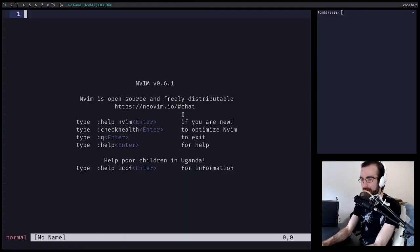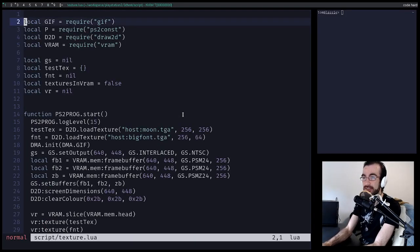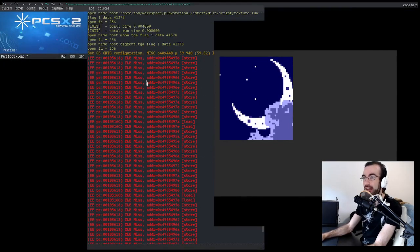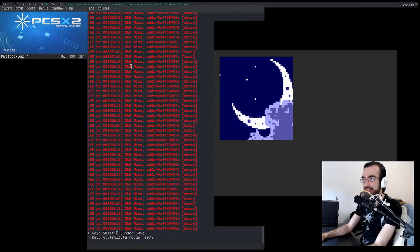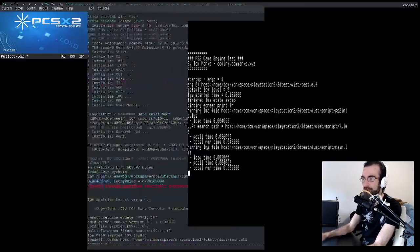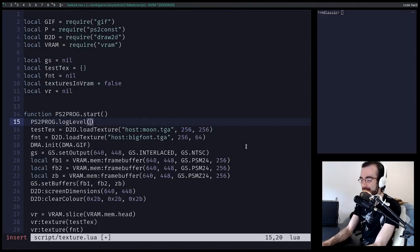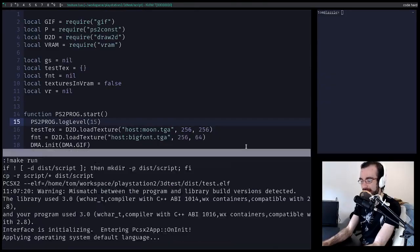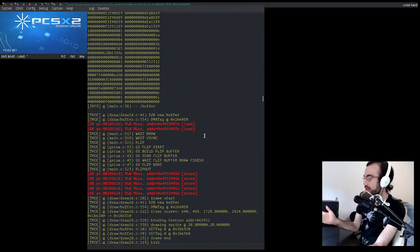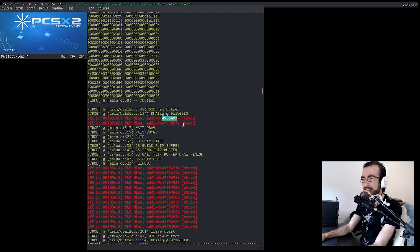Another thing I did off camera: if we go into the texture example, I can actually set a log level from Lure. I can set log level zero and none of that crap will get logged. We have some TLB misses, which is scary — that shouldn't happen. That would certainly crash a real console. So maybe this texture stuff does have some stuff to look into. Those TLB misses were still happening.